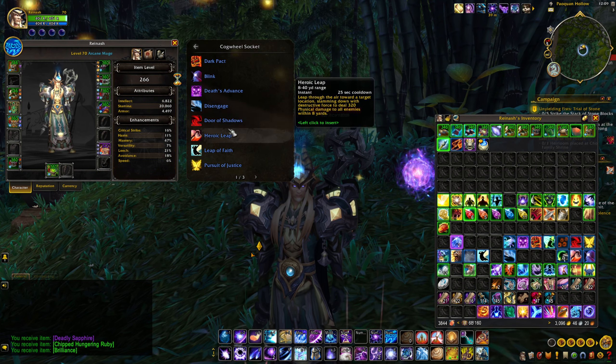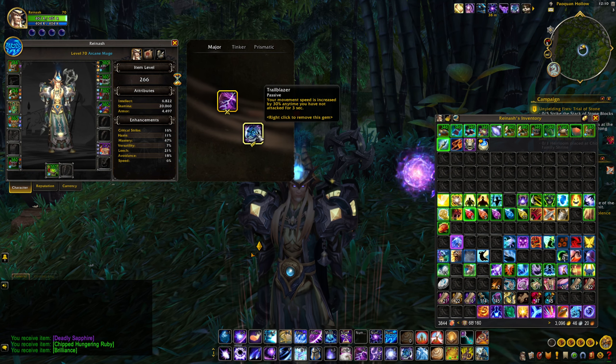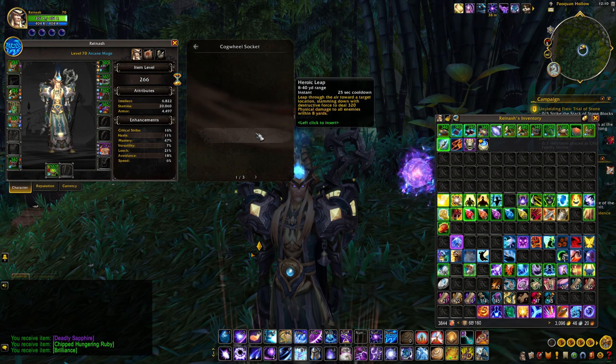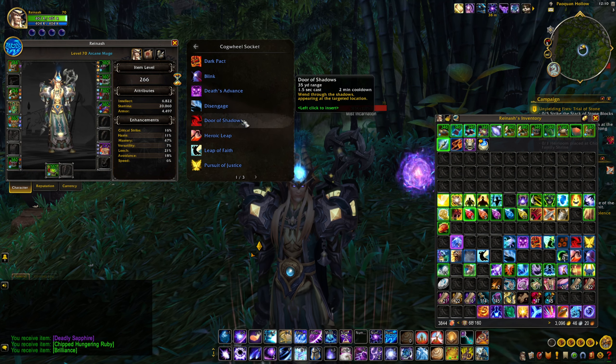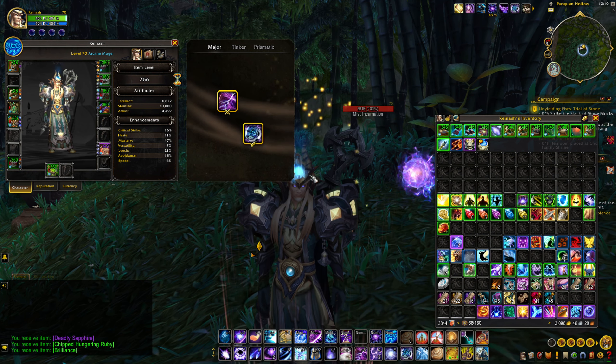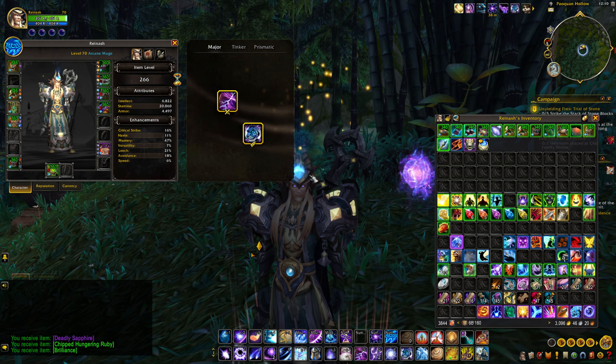However many slots you have equipped on your armor or available, that's how many will show up here. Same thing for the bottom slot — if I want to swap from Trailblazer to something else, just single-click it, go in, and I have three pages of stuff I can swap to.